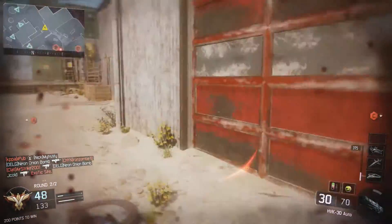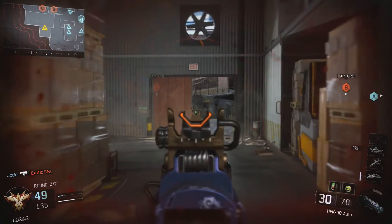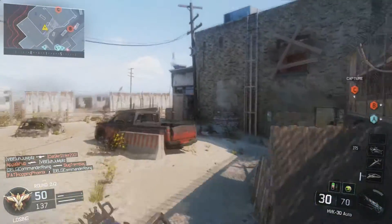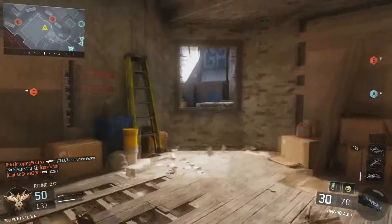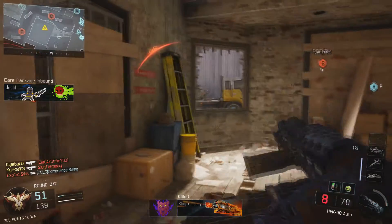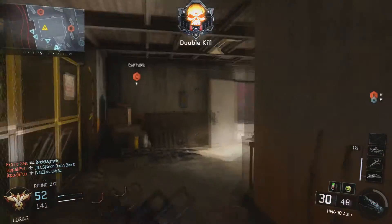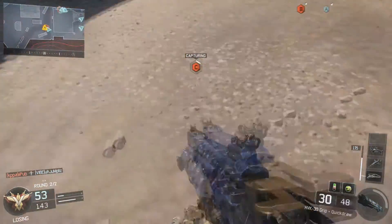So obviously we start off with the HVK30. What I like to do is run the iron sights or the reflex sight. I don't like using the other ones — maybe the ELO if you've unlocked it that far, but I haven't unlocked it yet. I don't like the others because they tend to make it less accurate since you're zoomed in so much more. This is much more of a fast-firing assault rifle, so you can easily still shoot at range with the reflex or iron sights. I like it a lot.